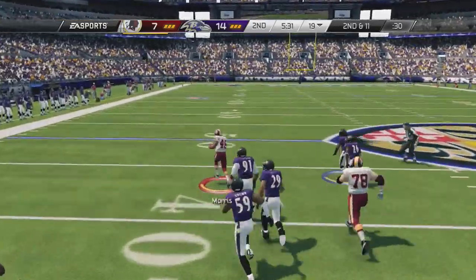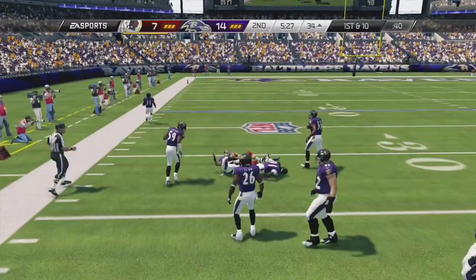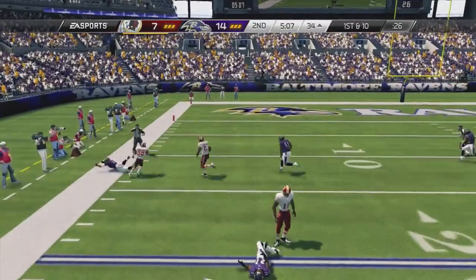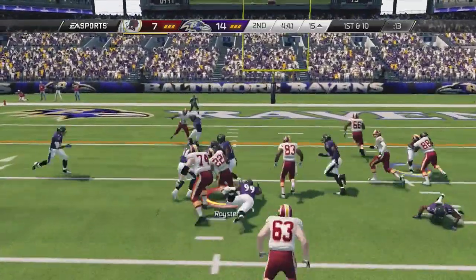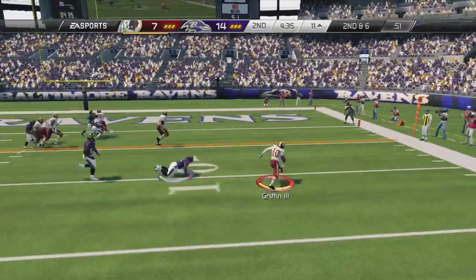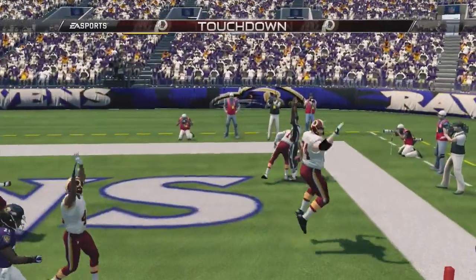So instead of letting him drive the whole field, I come right back on offense down seven. We get Alfred Morris going downfield doing the juke move for a few extra yards. Now first down, we hit Garcon again on the drag — juke that one guy out of the way — but he goes out of bounds trying to do a second juke. Royster comes in to spell Garcon for a decent few-yard gain. Then we get Robert Griffin III — this dude is practically unstoppable. This read option is serious, man. You got to watch out for it.